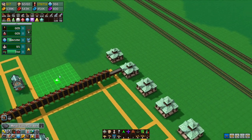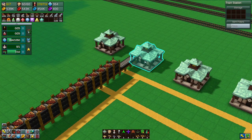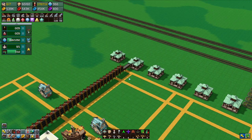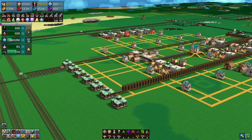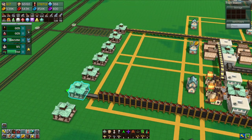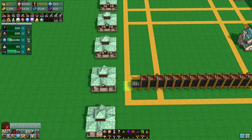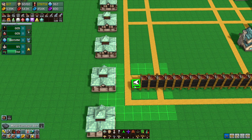We might have a train with multiple different things in it. We know these are the three that are going to be sold, so why don't we just put all three of them into the same station? Let's just do that.